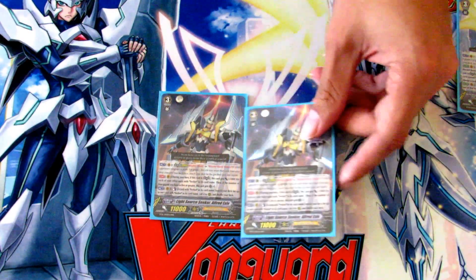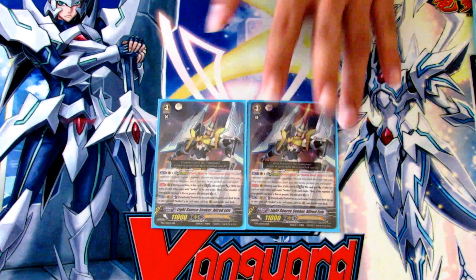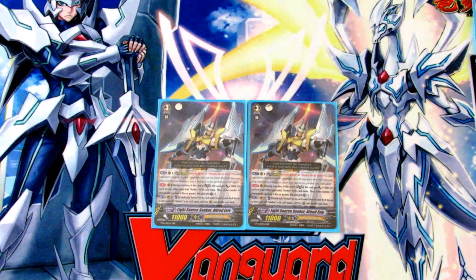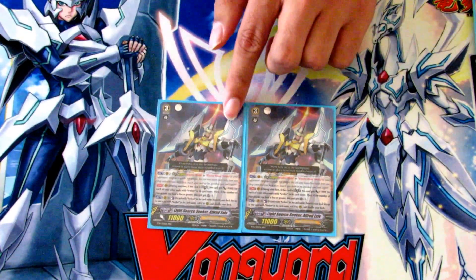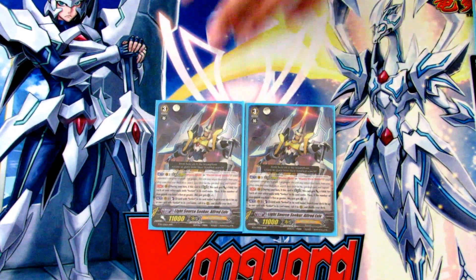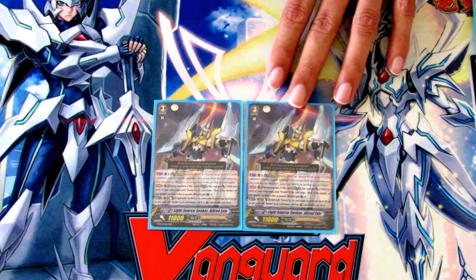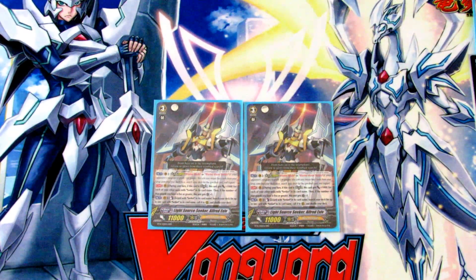The backup grade 3 is two Alfred. His non-legion skill is counterblast 2 Seekers and then search your deck for a Seeker card and call it to rearguard, which helps you get out your utility units. His legion skill is while he's in legion he gets plus 1,000 for every other Seeker you have, including the mate, so you can get a total of plus 6,000. And if you have five or more other rearguards he gets an extra crit, really putting pressure on the opponent.